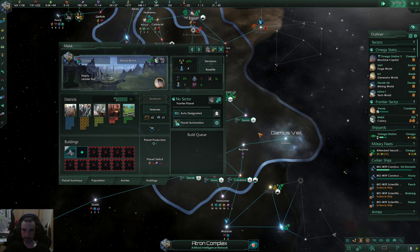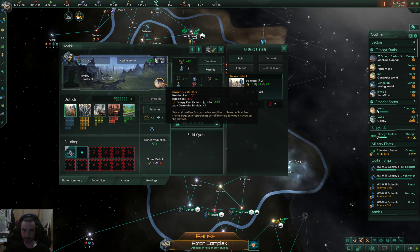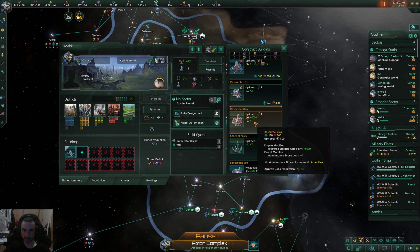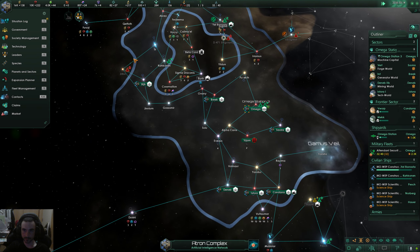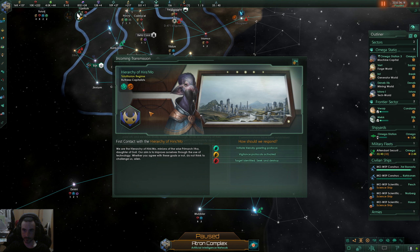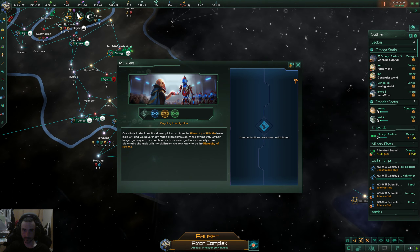Upgrading our capital building. Not enough housing here. This is now an energy planet. Communications established — the Hierarchy of Hero's Mode, ruthless capitalists. They are xenophobic but not anything crazy. Going for the negative spy network progress — see what they do.